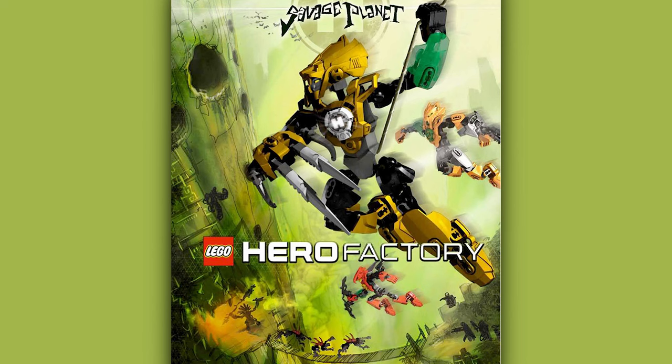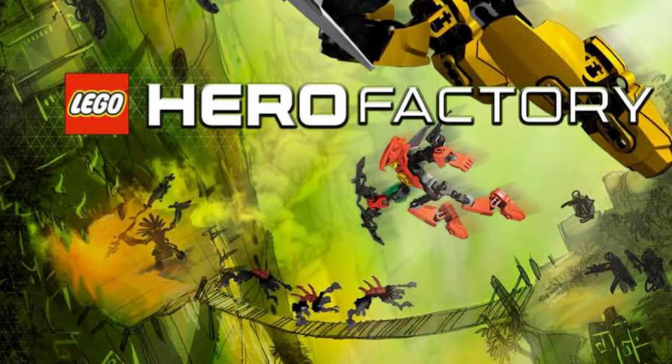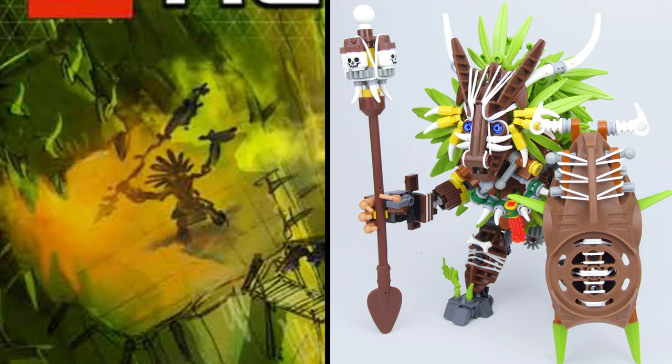There's one more Witch Doctor prototype - a lovely looking poster for the Savage Planet wave, again posted by Christian Faber. If we zoom in at the bottom, we can see a silhouette of a larger character. I assume this is an early design for Witch Doctor, as the silhouette has some shaman vibes. This silhouette reminds me of a MOC that Brick Thing made, using rubber bands and different LEGO plant pieces in a magnificent mix of system and Bionicle pieces. Maybe early Witch Doctor was going to look something like that - or not. It's hard to say, but it's interesting to look at.